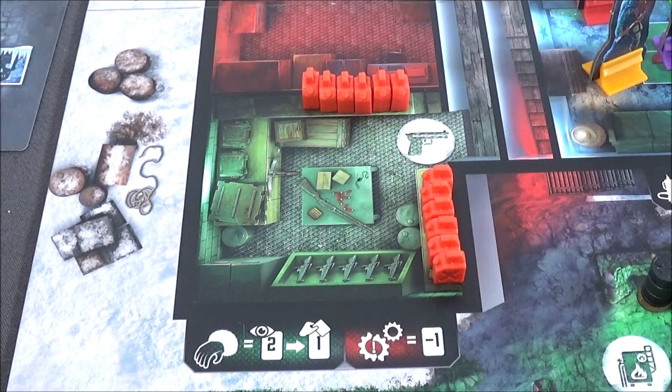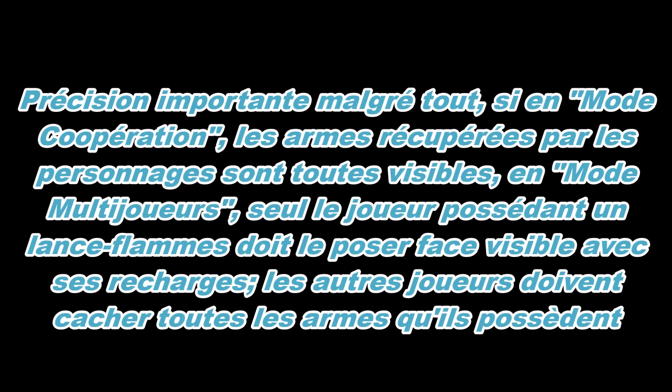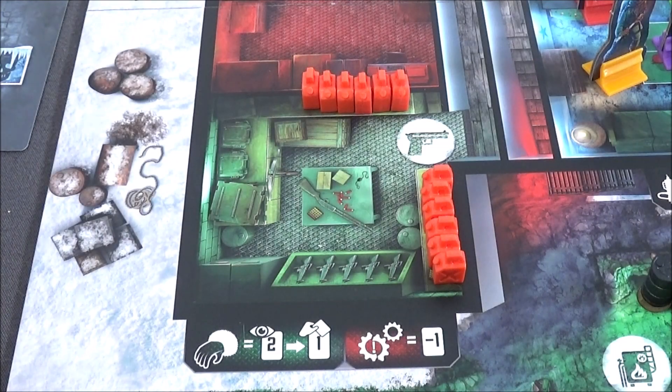In the rules, there are very well-made sections that summarize what you can put in your deck depending on the number of players. There is also a summary for each object and weapon showing how to use them, when, and under what conditions. This is very important during play — refer to it to avoid mistakes and not forget certain things. We won't go into that detail here, but know you can use this guide as well as the summary that exists for the rooms.